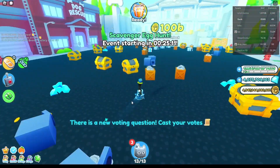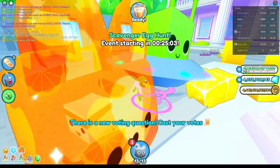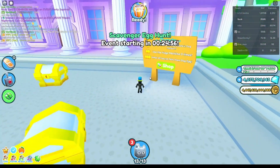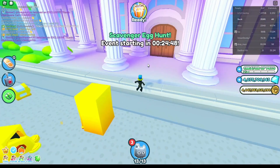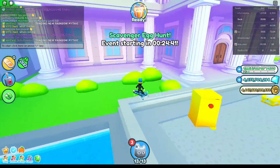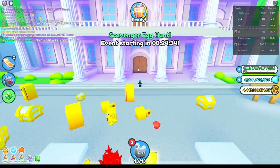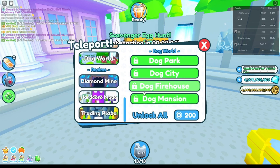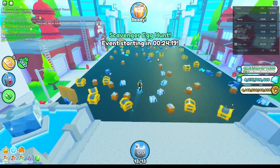There's a new voting question — cast your votes. Giant dog. Meepo — aw, Meepo, so cute. There's a secret pet hatched in the dog mansion. Someone else hatched the — why are people hatching the Titanic already? Stop it. How do you get in the dog mansion? Wait, is this the dog mansion? Oh, it is! That makes sense. Let's check what kind of huge pets we got. I have to check out for secret doors.